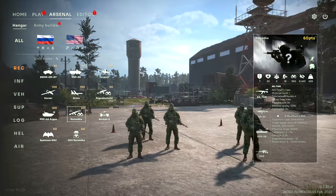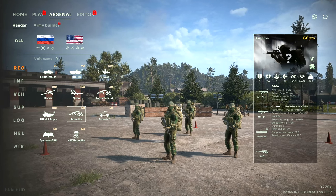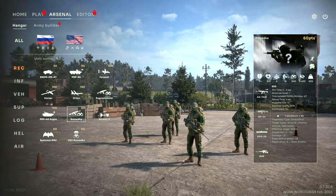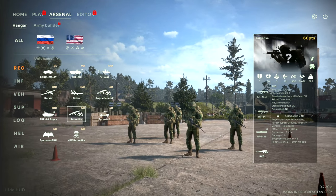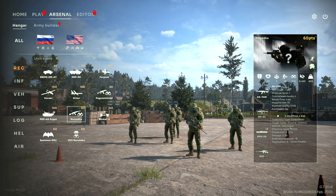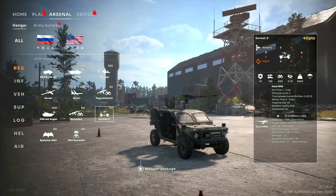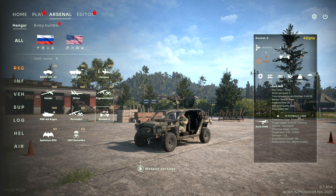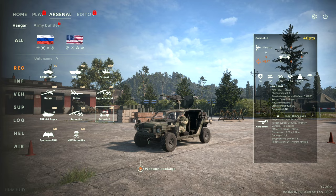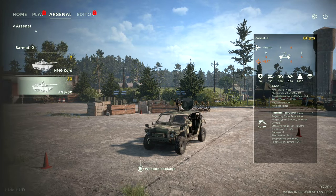The Resvetka squad is a five-man squad with four AKs, one grenade launcher, an RPG-26 with two rockets, and an SVD with 900 meter effective range. The AK-74 has a 600 meter effective range. The Sarmat-2 looks like a small recon jeep. It comes by default with the Chord HMG, has 600 optics, and is very fast at 130 forward speed. It can also be equipped with the AGS-30 grenade launcher.